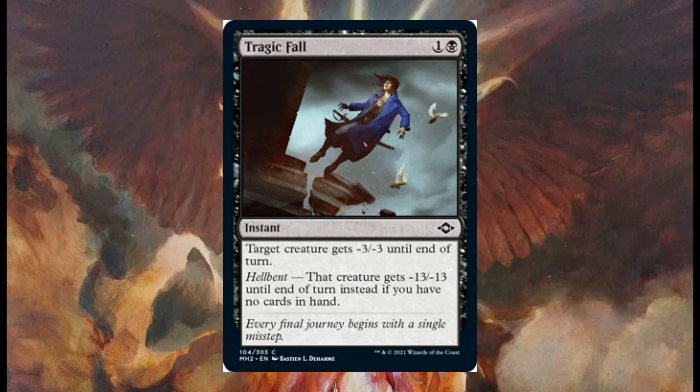Tragic Fall costs one and one black. Target creature gets minus three minus three until end of turn, and has hellbent — if you have no cards in hand, target creature gets minus thirteen minus thirteen instead.